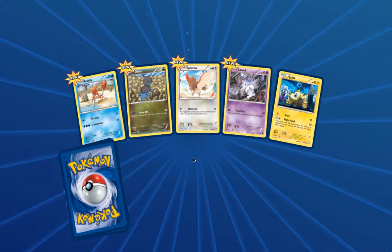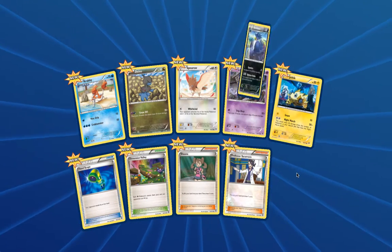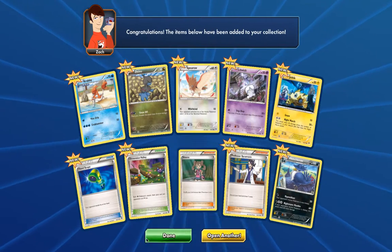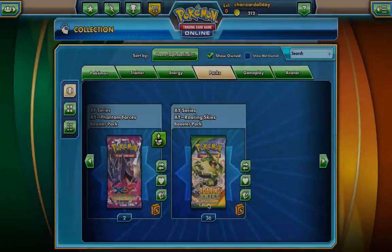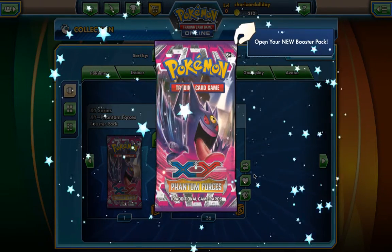We get a Dimension Valley, a Shauna, a Sycamore, and a Honchkrow — that's a bunch of good trainers right there. A reverse holo Sycamore — that's pretty good. That was a solid pack. Let's see what we get in the next one.